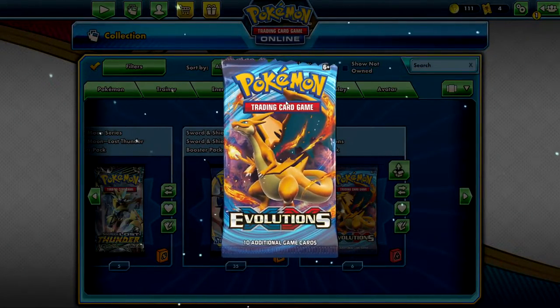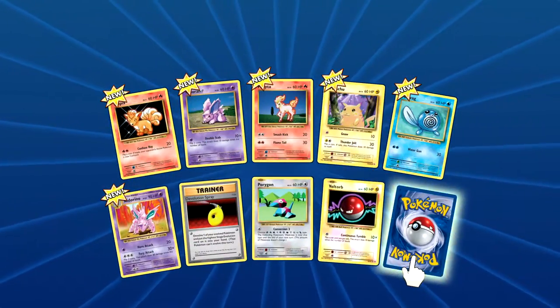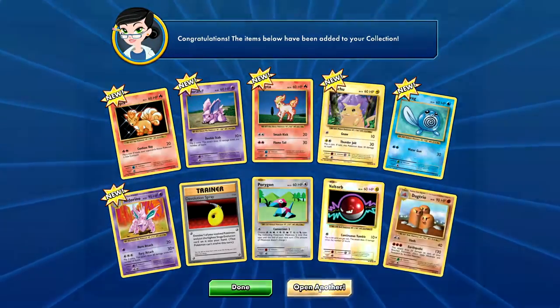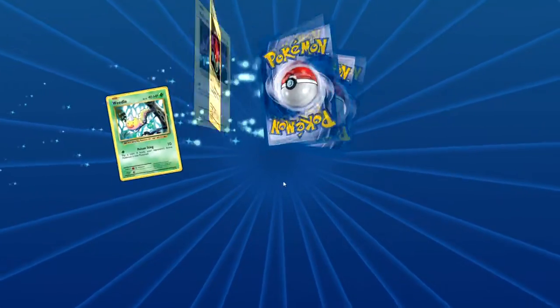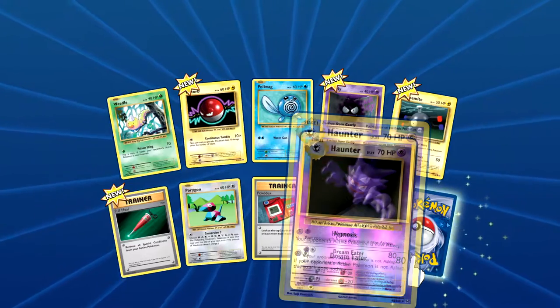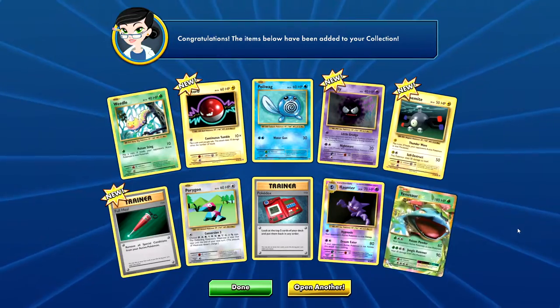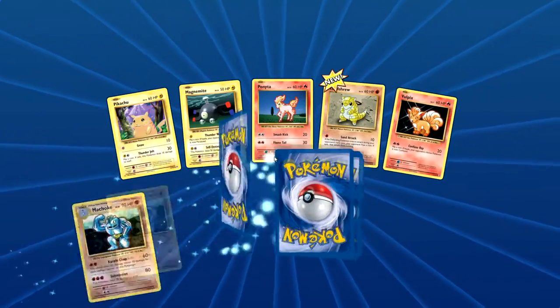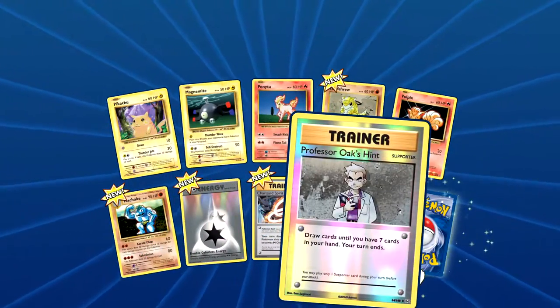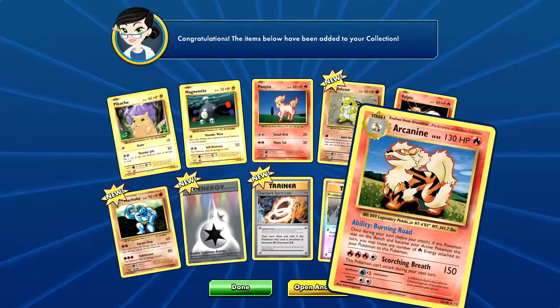These go by pretty quick, so we're gonna be opening quite a decent amount. We're not gonna be worrying about the commons and stuff — we're just gonna be worrying about the rare. We just got Dugtrio. Ooh, Venusaur EX! That's nice. Got a Venusaur EX, and got a Professor Oak's Hint, and an Arcanine — nice.